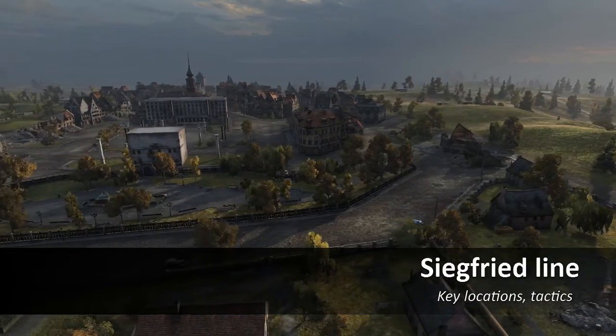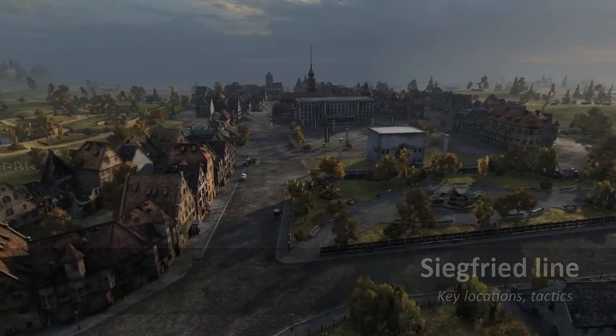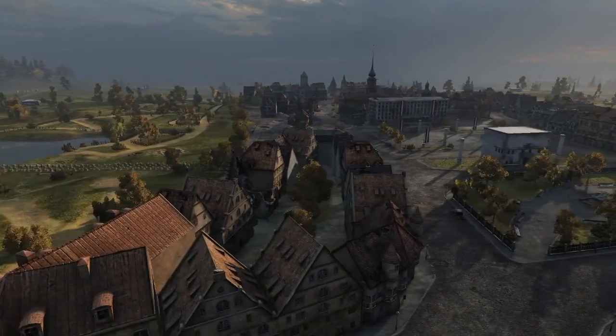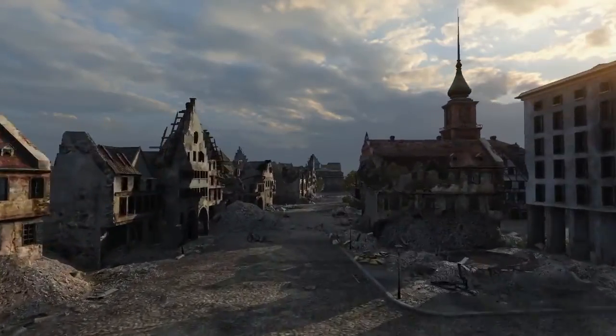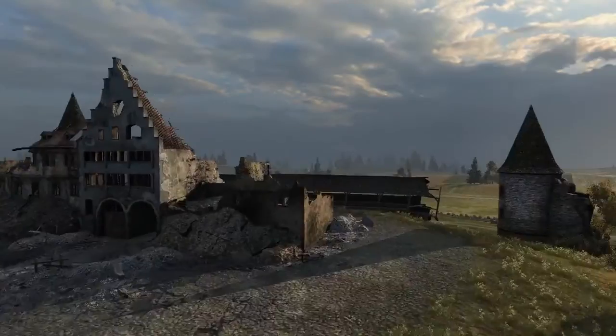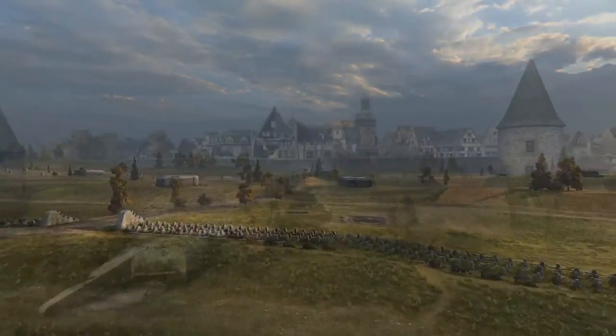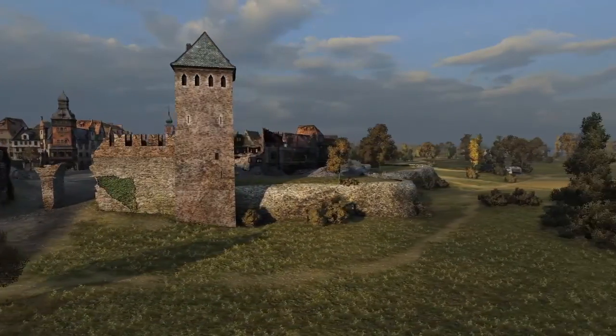Hey guys, today we will take a closer look at Zeekwrit line, which gives DLC drivers quite a lot of opportunities. We can either spot for arty, help our heavy tanks, or even sneak behind enemy lines and be like a ghost shooting into the tanks. I'm going to present you a couple of tactics now, and later we'll move on to an ace battle on this map where I managed to carry the game and win even though it was 1 vs 3.